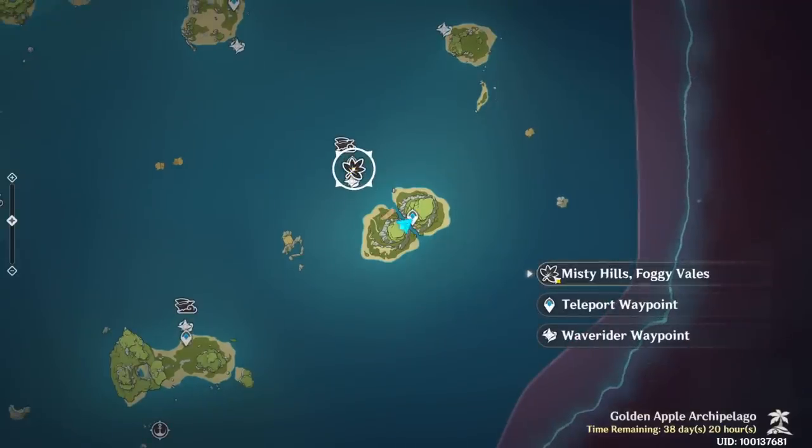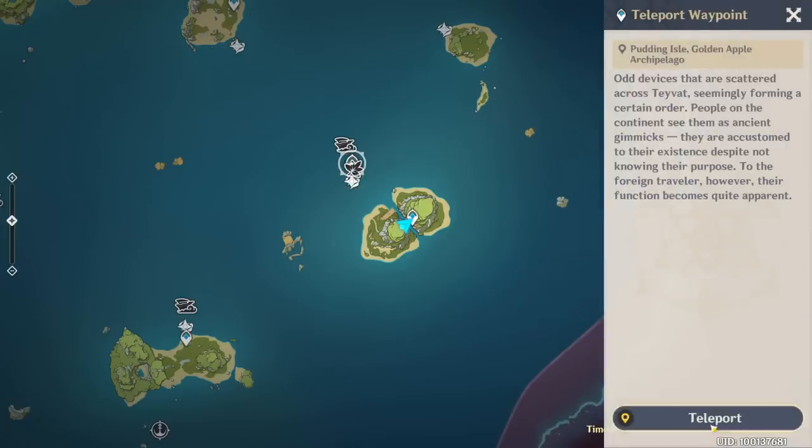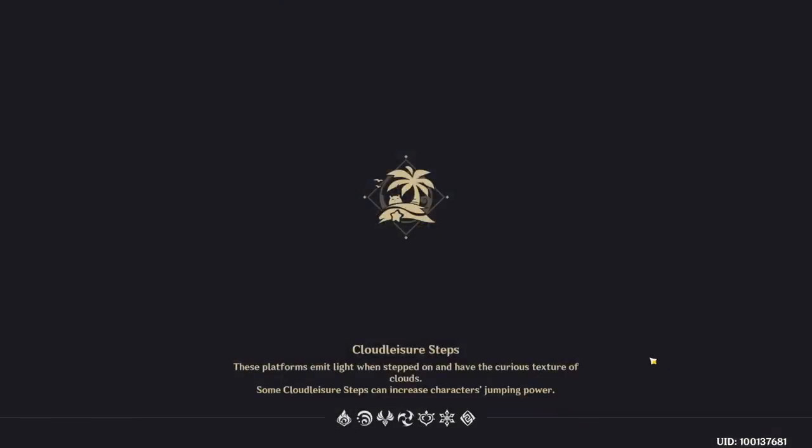Basically there are in total three of those small puzzles, but you don't have to do all three in order — you do have to do a specific one first, which is the Electro one.